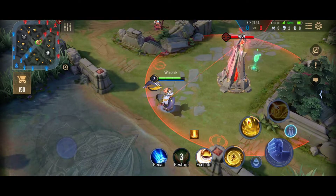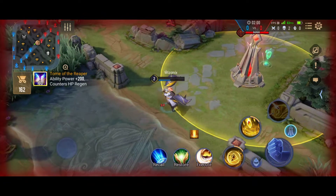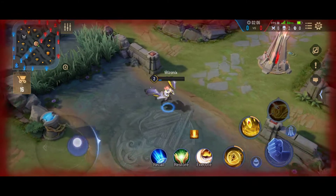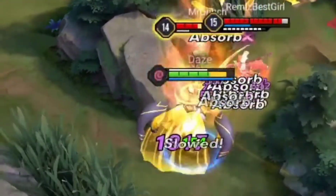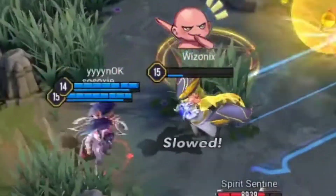Dirag will not die when his HP reaches zero, but instead his mana will take damage, and each point of mana is equal to one damage. This makes it very hard for assassins to kill Dirag in the late game because his mana provides him a lot more HP and makes him a lot tankier. Here is a demonstration of how much Dirag can survive in a team fight by using his mana.